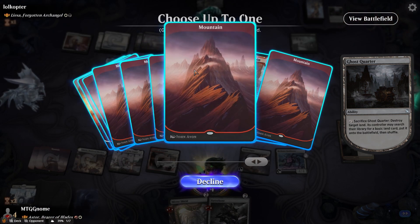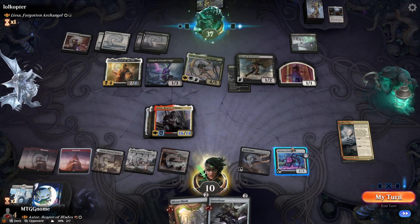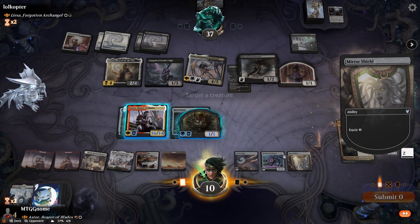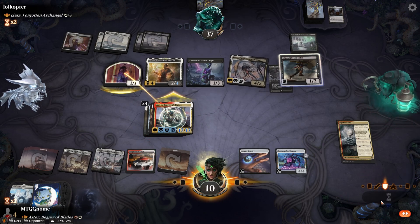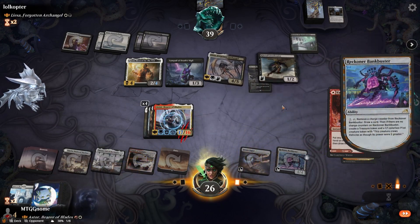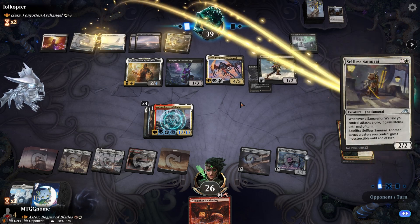Let's get a red just in case we draw Embercleave. We can't block. Let's play the Batter Bone — about to gain a ton of life — and equip the Mirror Shield and swing. That's really good that we gained that much life, because we were getting pinged for our life total. Valakut Awakening — if the next card we draw is not useful we can just cast it and draw two cards. Two cards for three mana — not that bad.